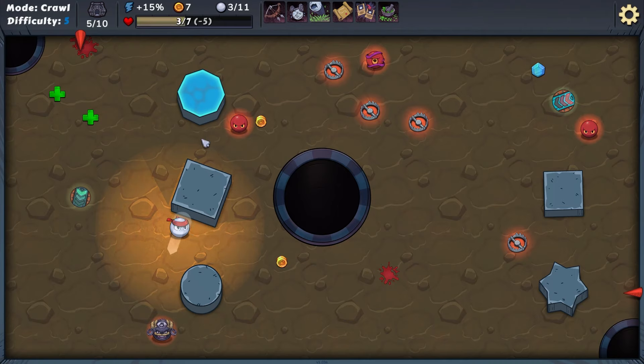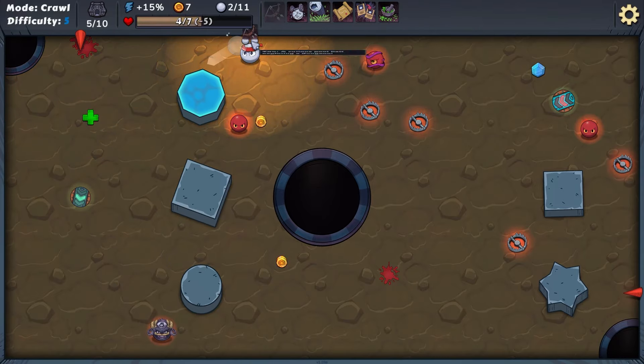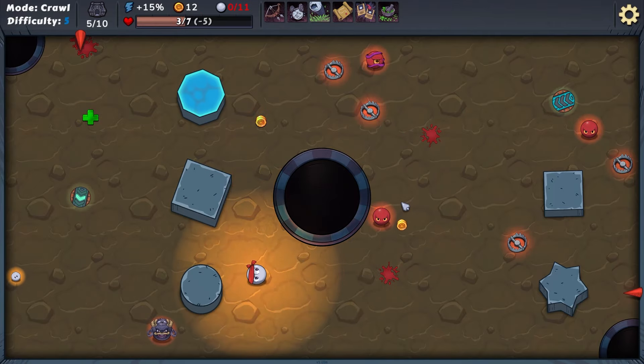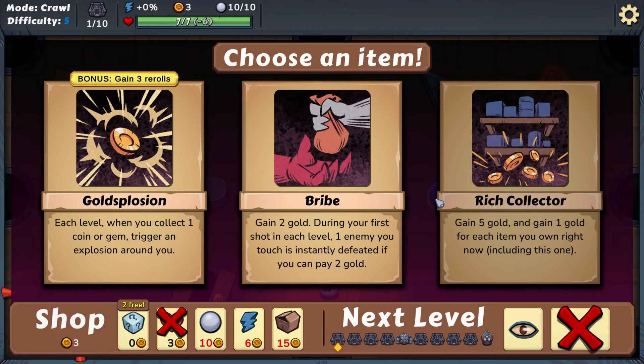We have three shots left, four enemies. We're gonna need this health really bad and we need to reposition. I don't know if we're gonna be able to do this — don't know if it's possible. Let's just fly on over this way. This isn't working guys. We'll do one more run — stay with me, we're learning.